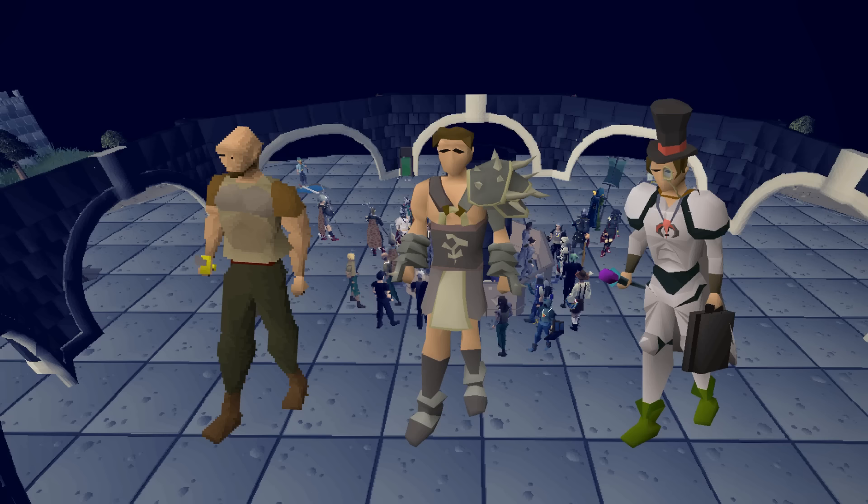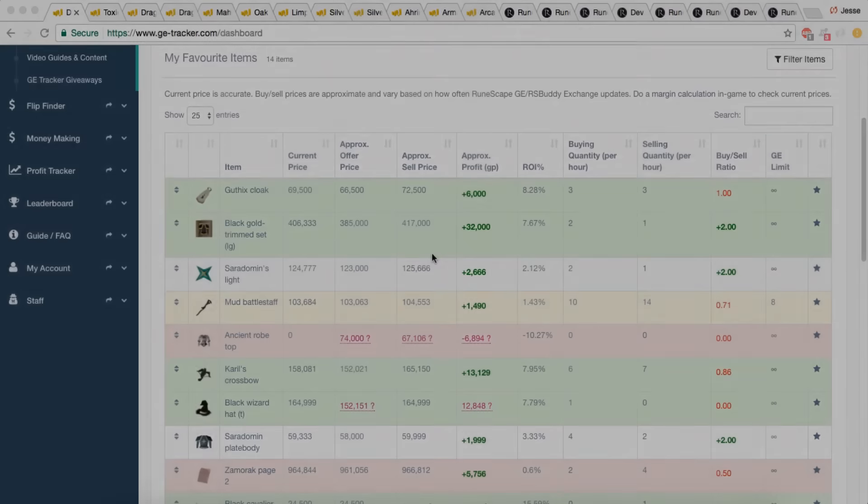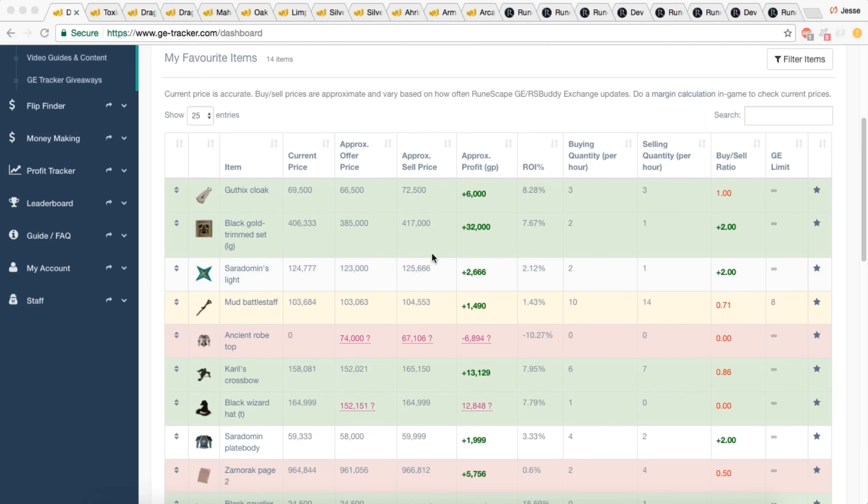I'm not going to talk about Q&As specifically in this video, but rather their impact on items and the aftermath. If you look at the upper part of the screen, I have quite a few tabs open, because I want to go over several items to give you a real sense that these updates and Q&As have a real impact on the market and overall economy. If you want to take yourself seriously as a merchant, this is something not to ignore.